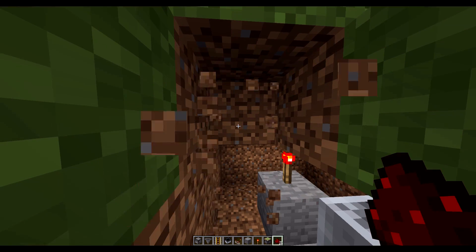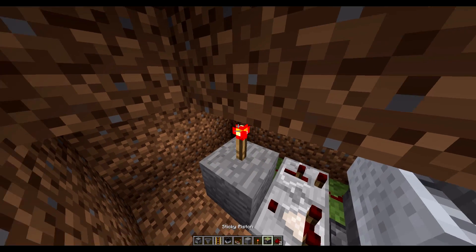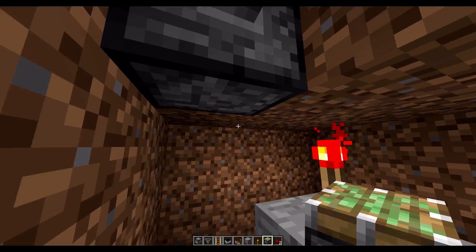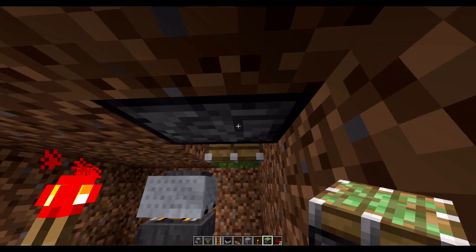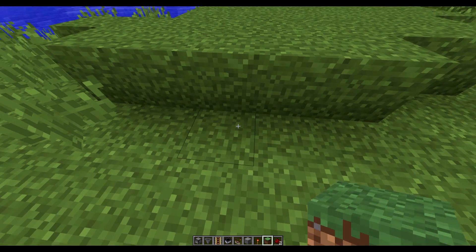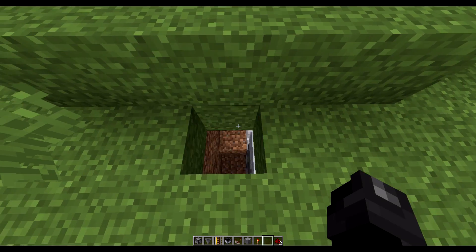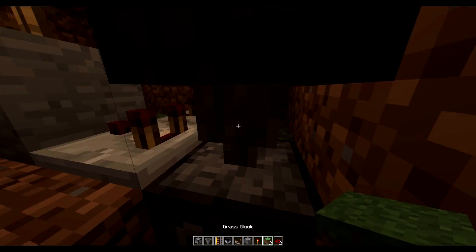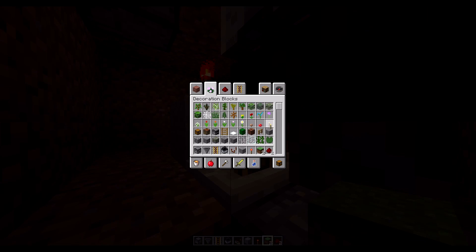The next thing we're going to do is break these two blocks right here underneath this little hill — and this is why we need this hill, it's going to hide our piston. We're going to use a sticky piston and place it right here. It activated because this torch is powering the block above it, which is indirectly powering the sticky piston. Then all we have to do is place a dirt block or grass block right there. Now when we throw a block, it's going to open up — so if you stand right here and throw an item, we fall down.